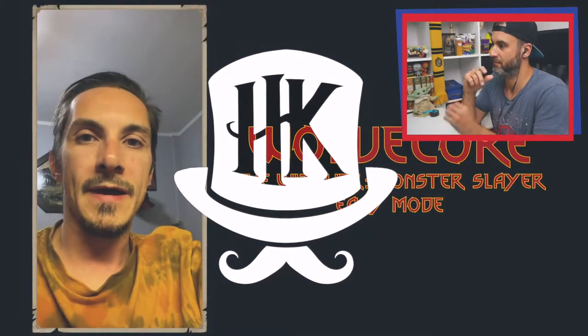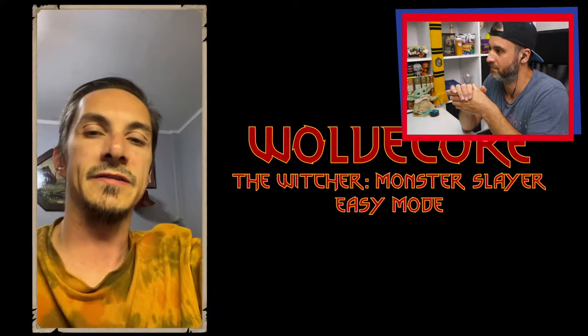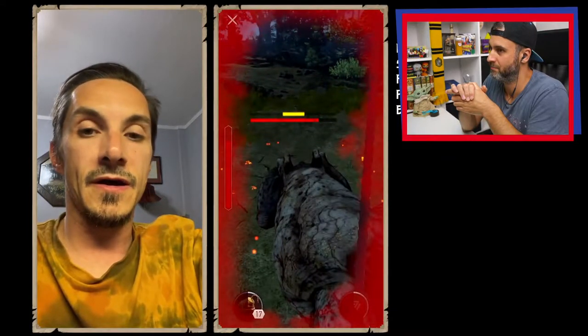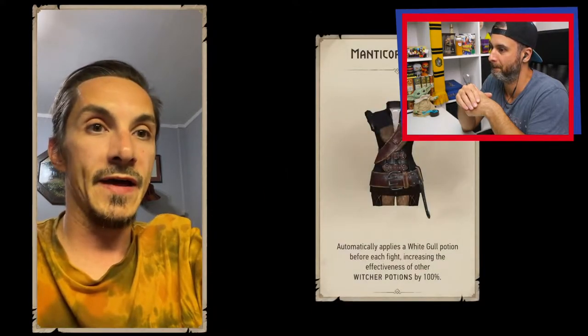Hey, it's Habarok here, and today I'm going to be showing you The Witcher on easy mode. It's such a basic trick — you just need to be wearing the Manticore armor plus using the Wolverine potion.